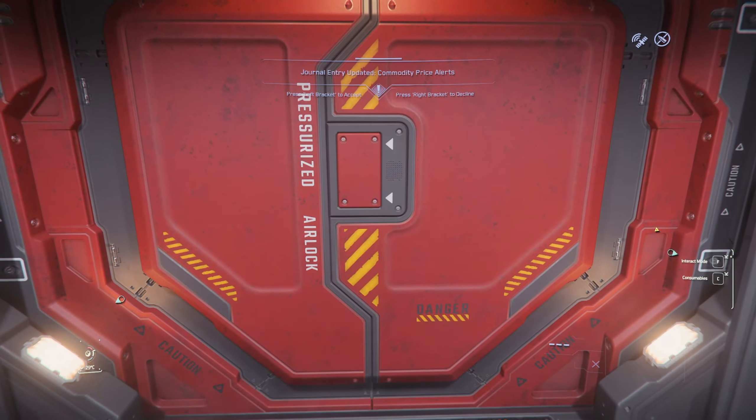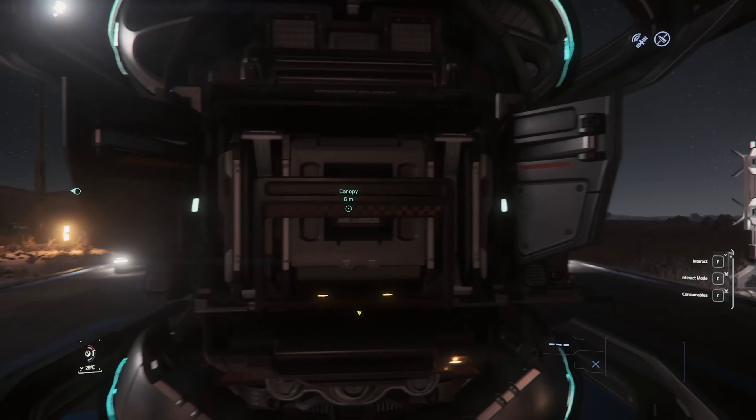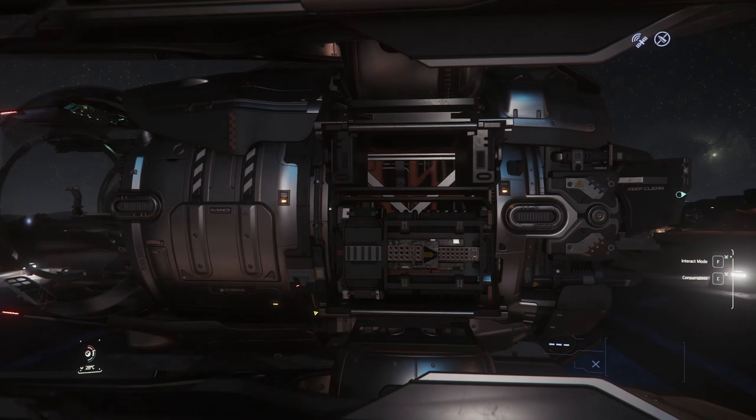She's a small ship — a little bit smaller than I thought it was going to be, to be entirely honest. It looks about the right size to fit into the Mercury Star Runner I brought with me. The Fury comes equipped with four size-2 laser repeaters as well as four size-2 missiles, so she packs a hell of a punch. It also has a single small shield generator, a single small cooler, and a single small power plant.